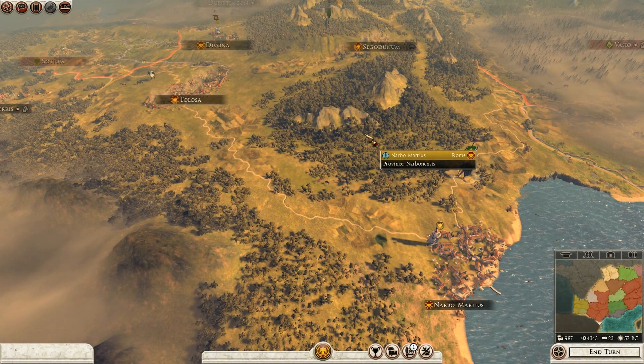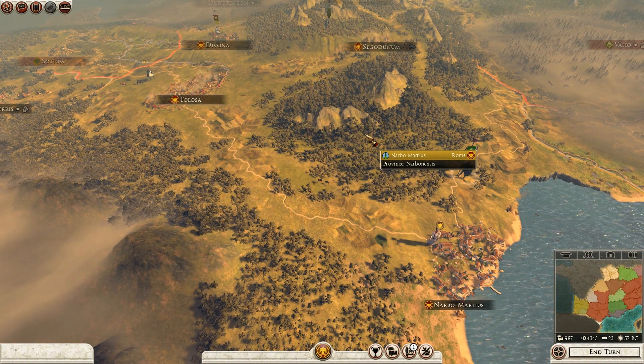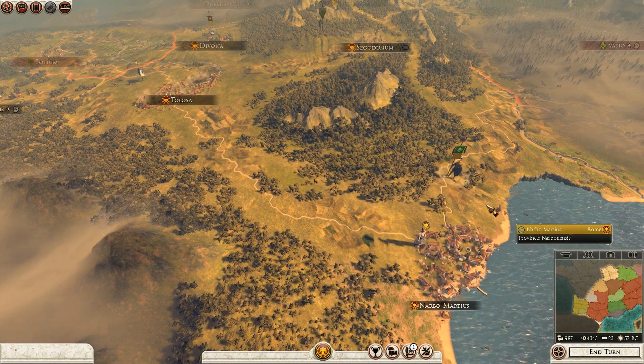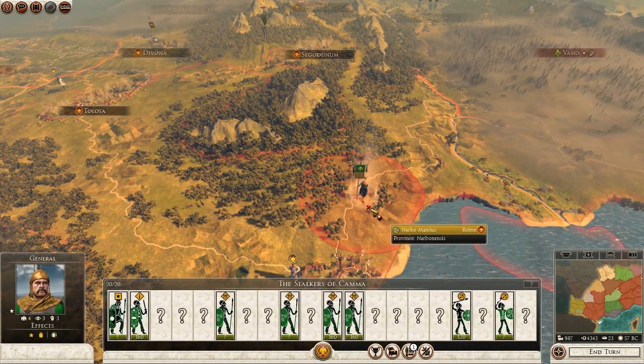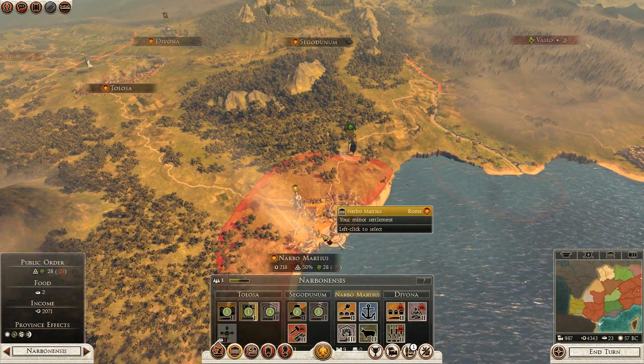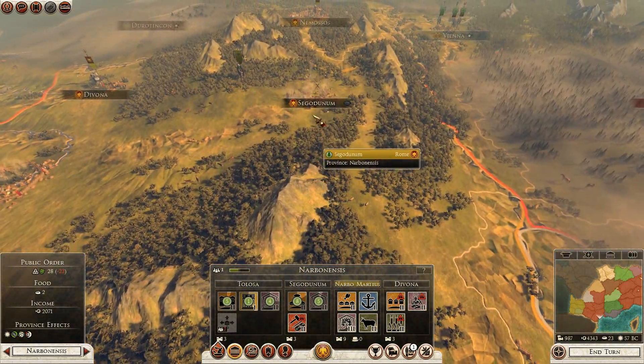Hello guys and welcome to episode 9 of my Rome 2 Total War campaign Caesar and Gaul playing as the Romans. Today we're going to be continuing from where we left off, staring at the army of the Vaucontii which is basically threatening Nabumartius and will most definitely take it over by the end of the next turn.